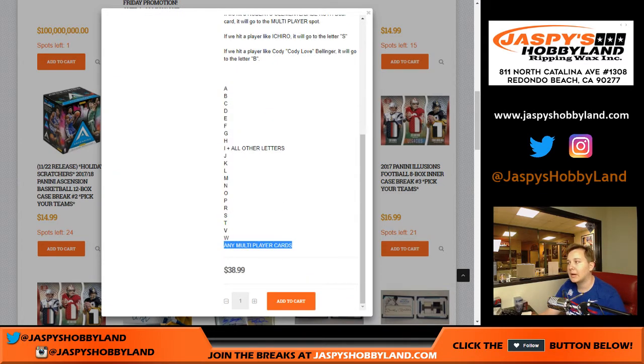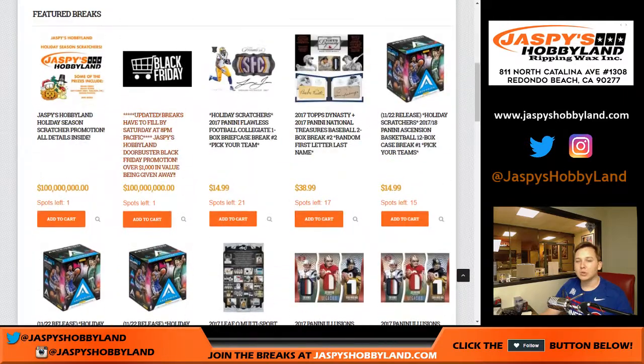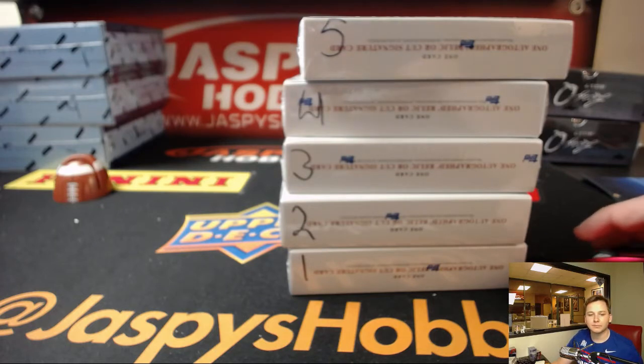And if you got the multiplayer spot, if there's one or two or more players on there, you'd get that card. Like if you had an S and we had an Ichiro Suzuki card, you'd get the S. If you had W and we had a Ted Williams, you'd get that card. So we did do a few of those breaks already. If you go on our YouTube channel and click Previous Videos, you can watch and see how it worked — I actually have a link right here for you.